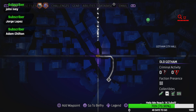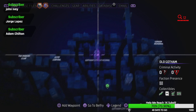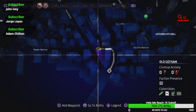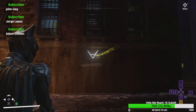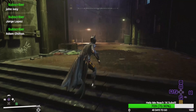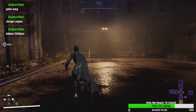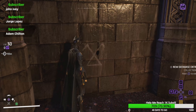Our next one is going to be pretty close to where our last one was — I think we were over here. All you're going to need to do is come over here and you'll find another symbol like so, then head into this alleyway and it's right here — there you go.